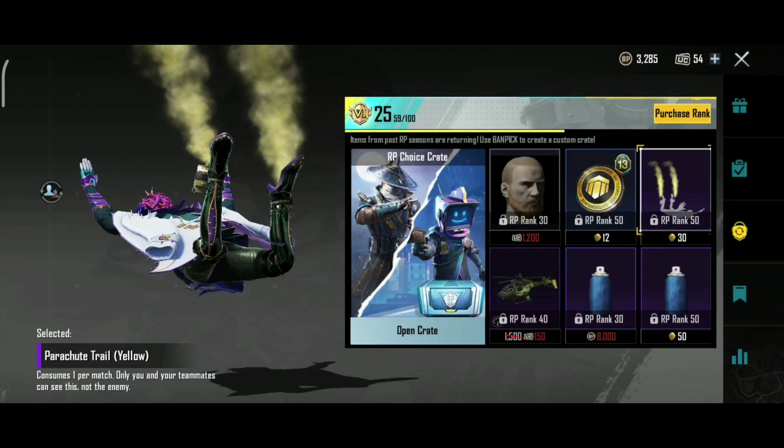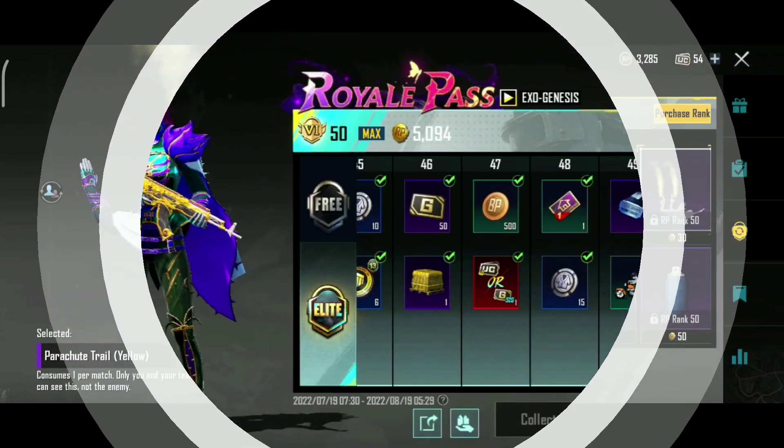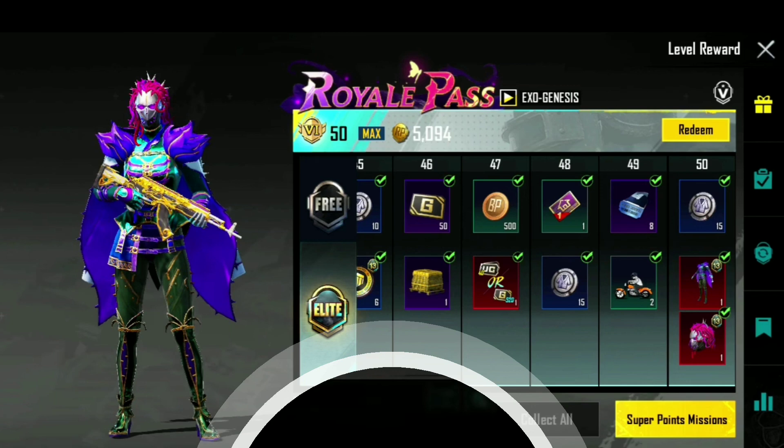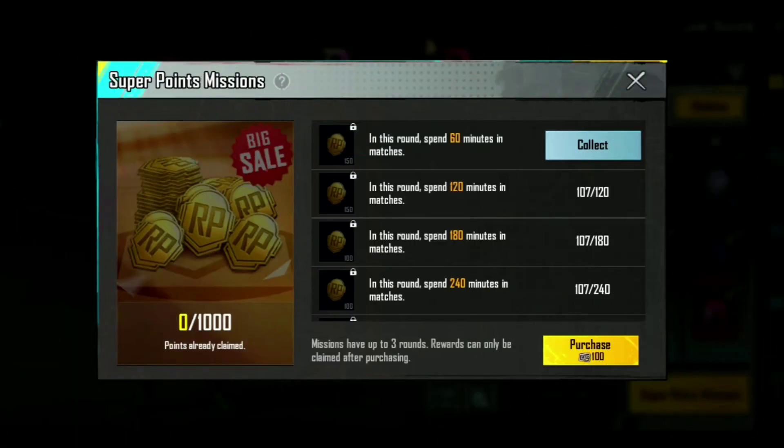We have a 3.1 update. Next, we have 50 RP and a little bit of options. There is a Guinness version of the Super Points. Then, we have a little bit of elections. We need to use the machines. The machine is compared to other machines — I can't find the option to collect it here.